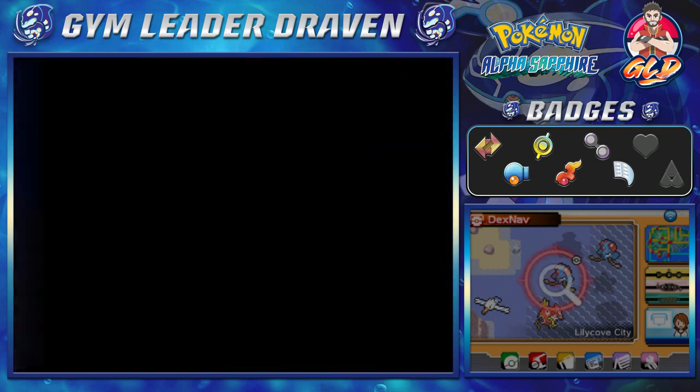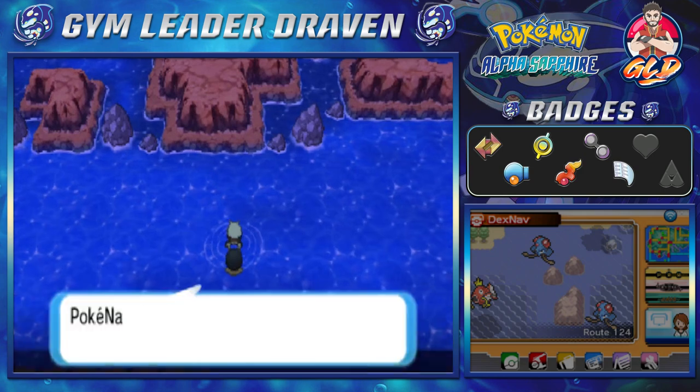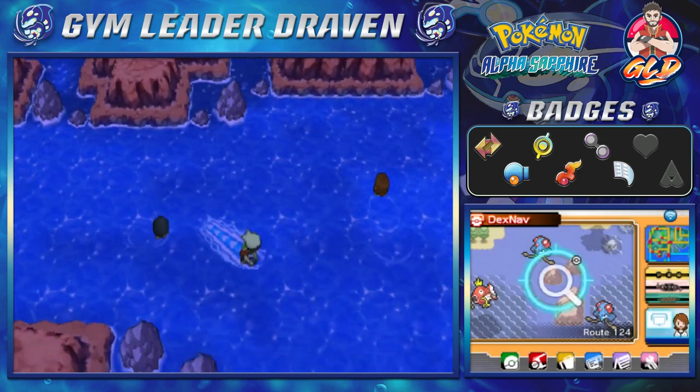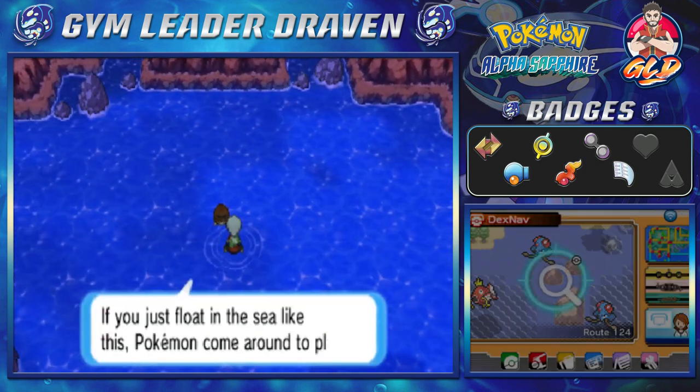Okay, so let's move on right here. Here we are in Route 124, and there will be some trainers here that you're going to want to battle. There are a lot of hidden spots right here, like beauties and all that. Okay, so let's go, let's do it.